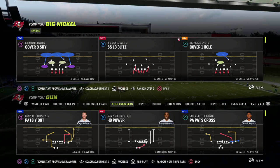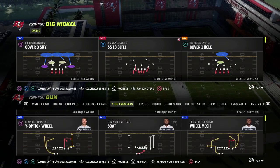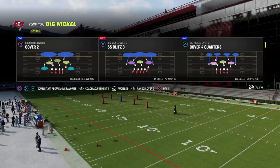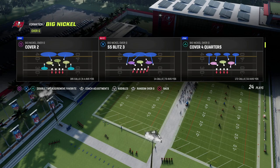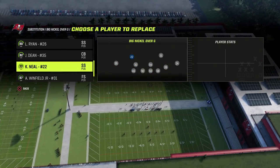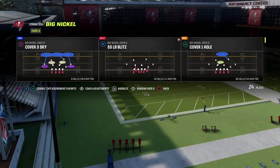We're going to show you one coverage in this video that I really like, and we'll be able to do it out of two different plays from this defense. It's best to run this out of Big Nickel, but you can run it out of really any nickel set. Last year we ran it out of Nickel 335 Odd a lot. Big Nickel Over G is essentially the 4-2-5 out of TCU, where they have three safeties — a weak safety, a strong safety, and a free safety.